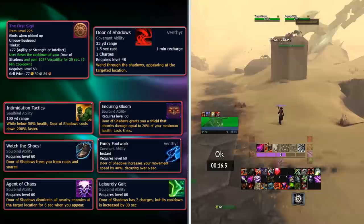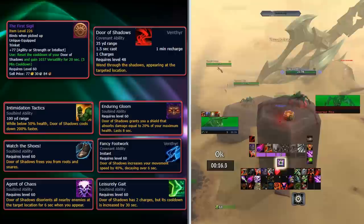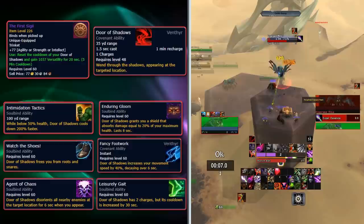This ability is at number 1 because it avoids the downsides of many of the other abilities on this list while also being usable by all classes. In the beta, there was a Soulbind that made this ability instant cast, which was quickly removed as it made the ability far more powerful than all other Covenant abilities in pretty much all forms of content.